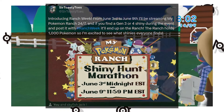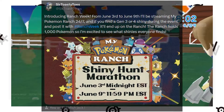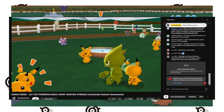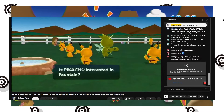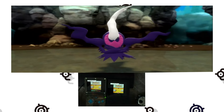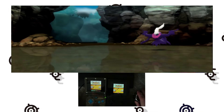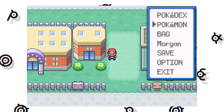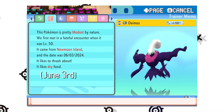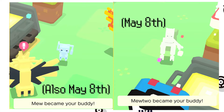My friend SirToastyToes is currently hosting a shiny event called Ranch Week, where he's running a 24/7 livestream of My Pokemon Ranch that will slowly populate with any shinies found in Generations 3 or 4 during the event, including ones found by the community. I've been getting a bit into shiny hunting lately, and while I unfortunately found this Game Corner Porygon a bit too early for Ranch Week, my recent string of shiny luck had me feeling confident I could find something else to add to the Ranch.